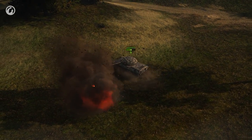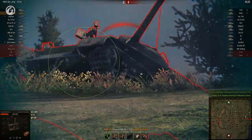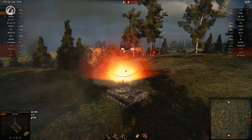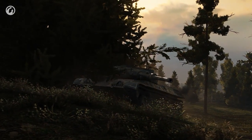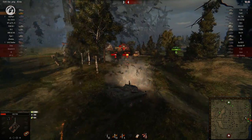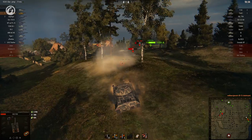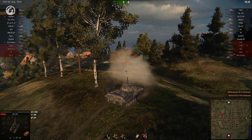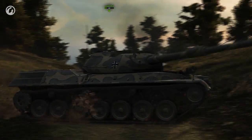If that had been a hit, it would be all over. You've got to admire the courage displayed here, but is this suicidal bravery? Look at that — natural bounce! The Leo has one more advantage: it has a solid 8 degrees of gun depression, which is great in the right terrain. Let's see that trick again. The hit point buffer is gone, but the Leo is now in its element.